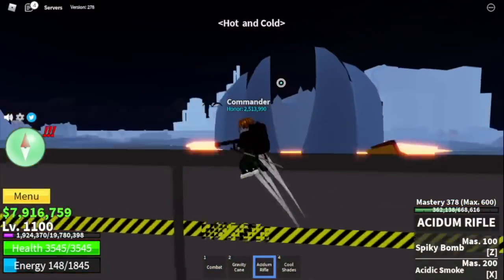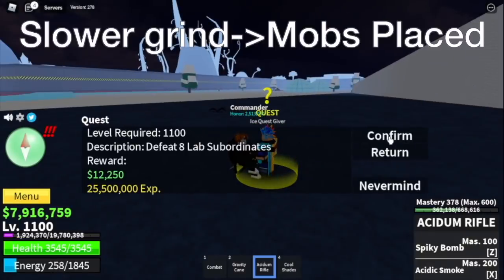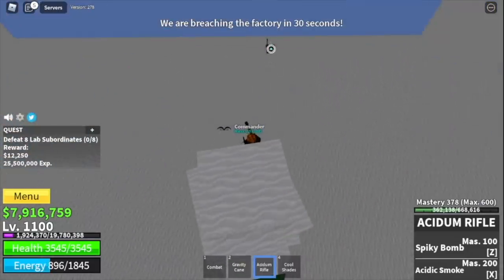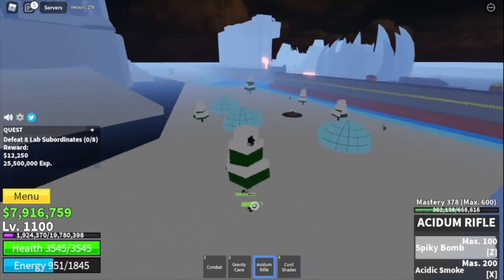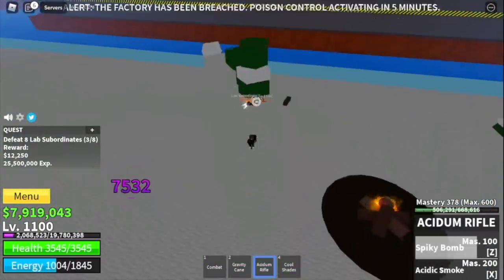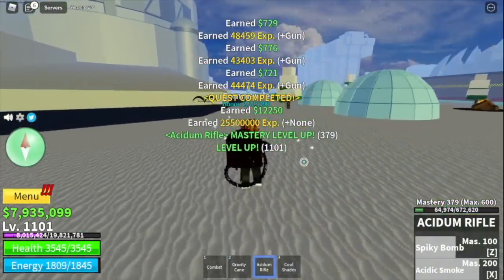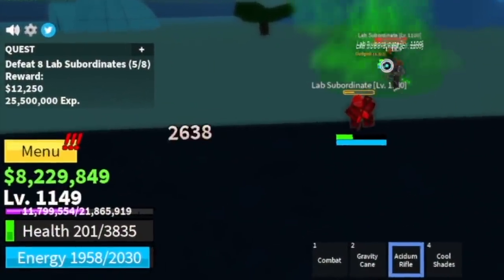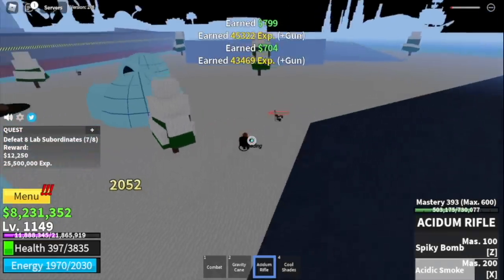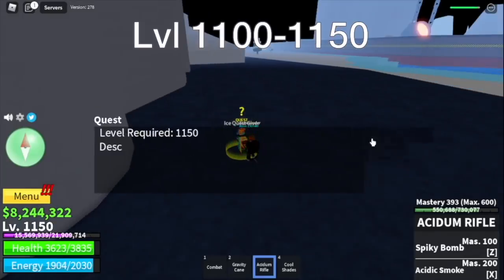For our next island, the Hot and Cold — I'm gonna warn you because grinding here is kind of slower, because of the mob placements. Here I'm gonna show you the lab subordinates. You need to defeat 8, so you can just lure 3 here. Go on top of the tree. After that, go on the other side to defeat 2 more. Then go back to the previous 3. You need 3 sets just to finish 1 quest. I tried using Observation Haki here — look what happened. I suggest just go on top of the tree. Your goal here is to reach level 1150, and when you reach that level, everything will be a lot faster.